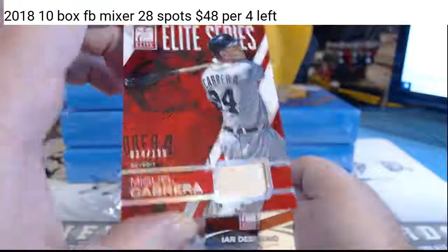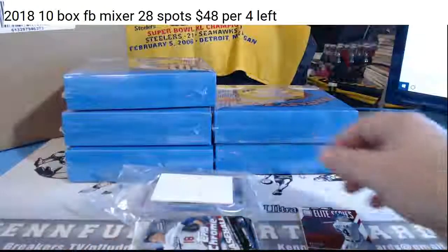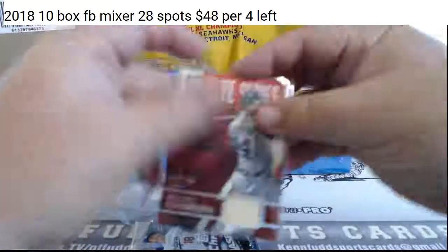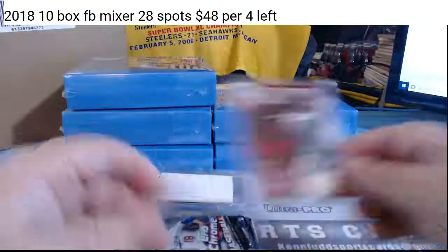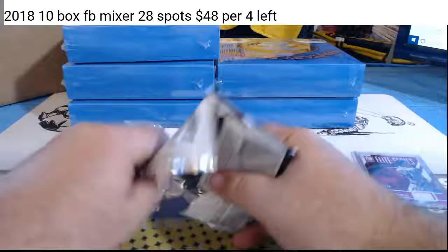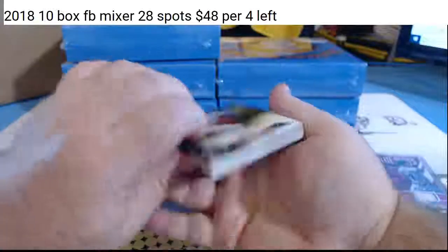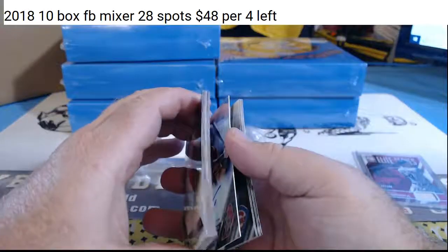Panini products will just have the city on there — it'll go to the pro team of that city. If the city has more than one pro team, we'll make sure it gets to the right one. Miguel Cabrera bat relic to $1.99 for the Tigers. Let's see if we get some extra ink in the old Topps Chrome. Starting Fresh has the Tigers. Looks like we're going to get some extra ink too!